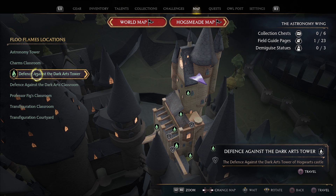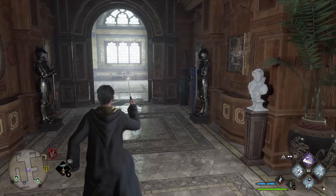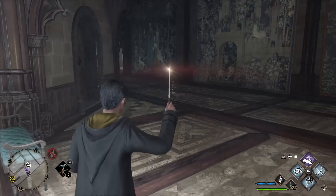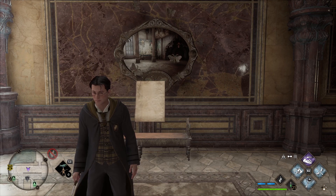Our next stop takes us to the Defense Against the Dark Arts Tower. This Moth Mirror puzzle is literally right in front of you when you spawn in. To find the Moth, turn around and head down this hallway. Turn right and head up the stairs. Go through the archway and turn left. Keep going to find the Moth on a pillar straight ahead. Take the Moth back to the puzzle to get your field guide page.